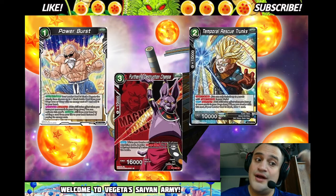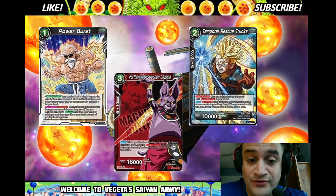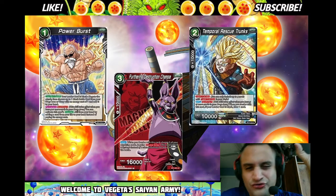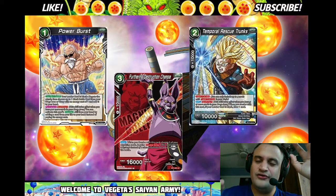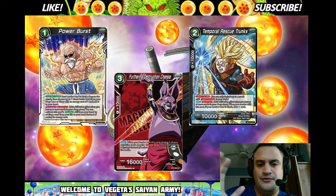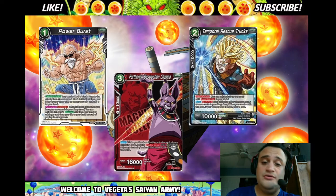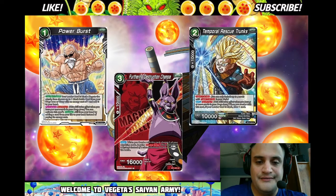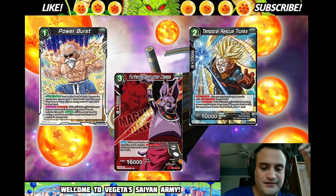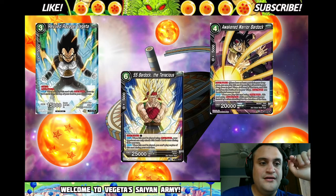Next we have Power Burst — it's a negate that grabs a one-drop back to your hand, so you recover your one-drops after they've been killed or after you bursted them. Four of those. For Further Destruction Champa — you can also do Crack in Space Time, but you have to charge black as well. Champa works on anything but it's red so you can't charge it. I would do four of each. For the super combo, you can do whatever you want — I like the Trunks. The Vegeta is the best super combo but it's more expensive; the Trunks is cheapest and you'll be fine.